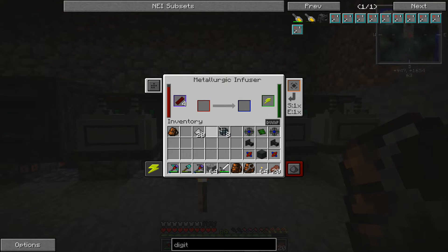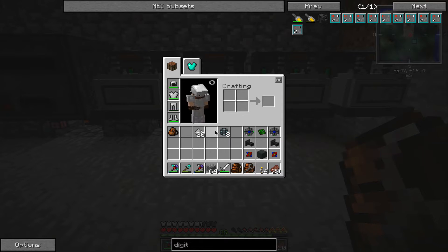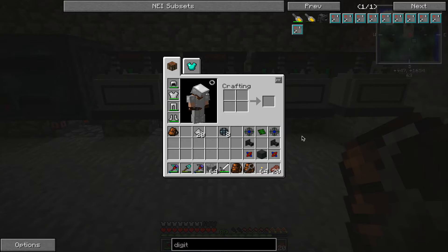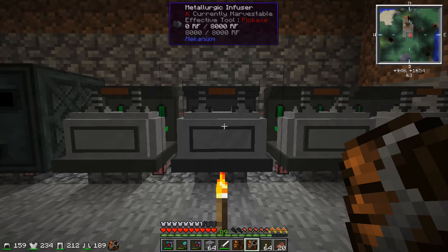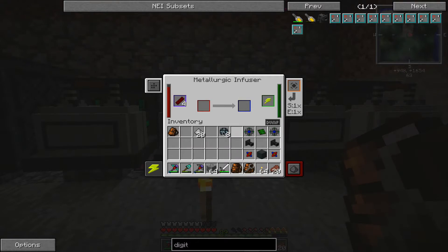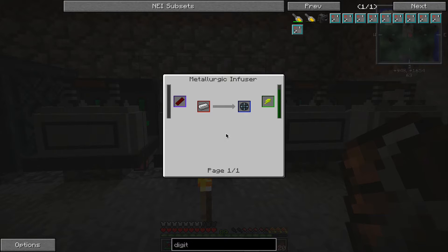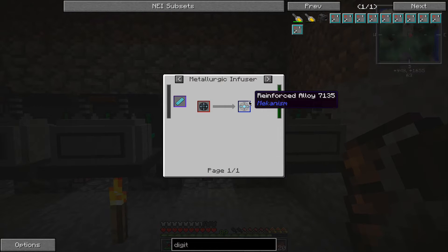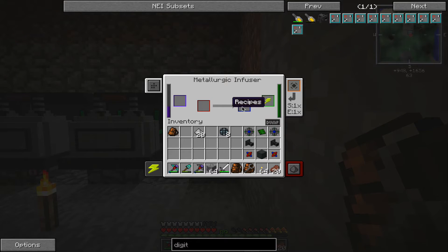I've been making parts in these machines. Put iron in here and you get enriched alloys. You put the enriched alloy into the next machine and it goes up to reinforced alloy. Then you put that in the next one and you get atomic alloy. I needed seven of those for what I'm making here.